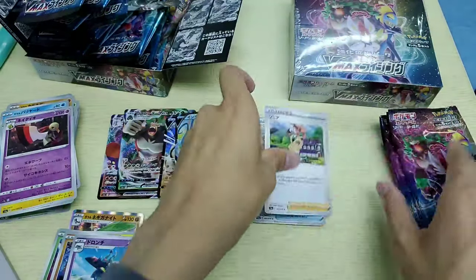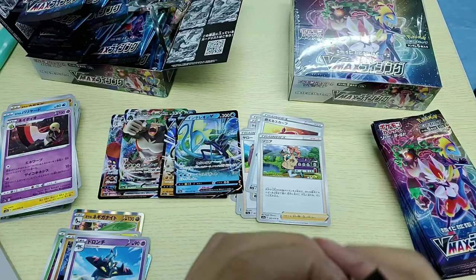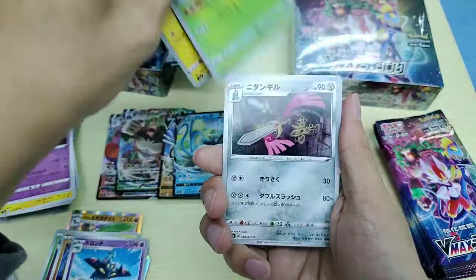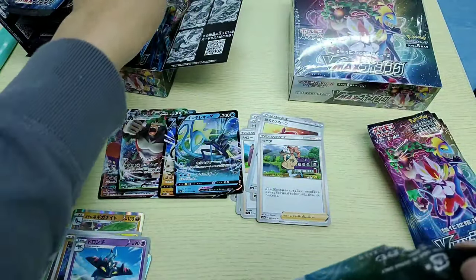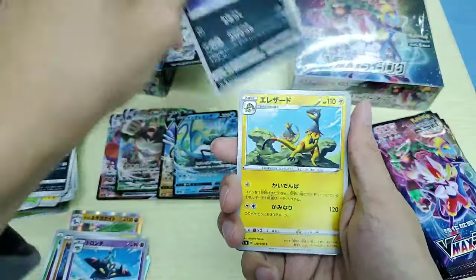Another V card — this is the water one. I thought it was Sceptile earlier on, but it actually looks like a water-type Sceptile. I'm quite curious which card will be more expensive.